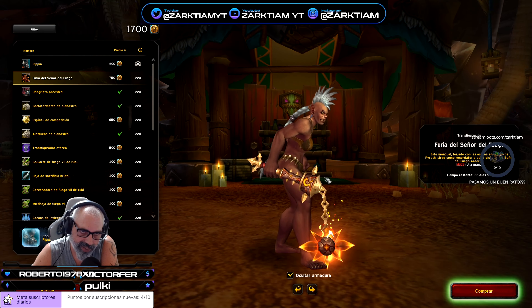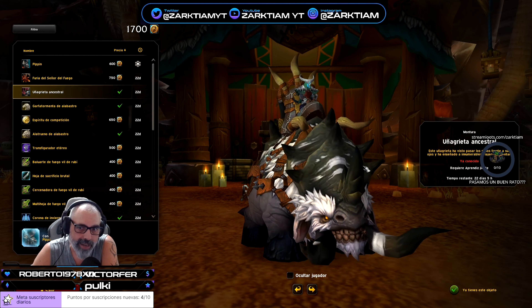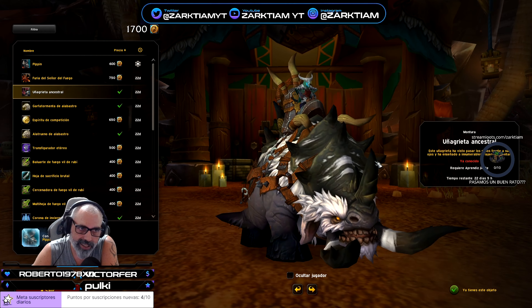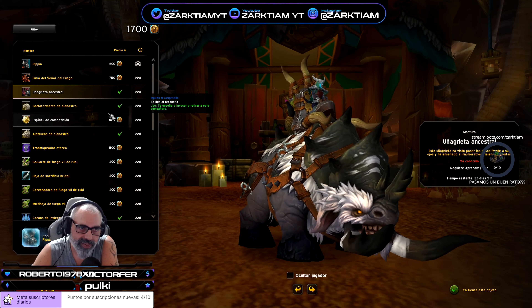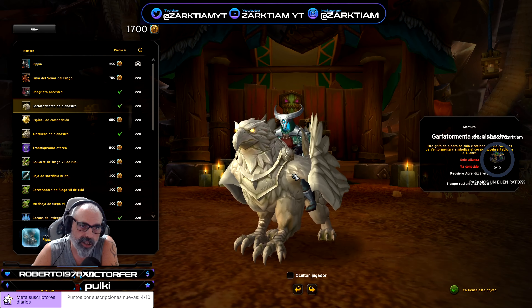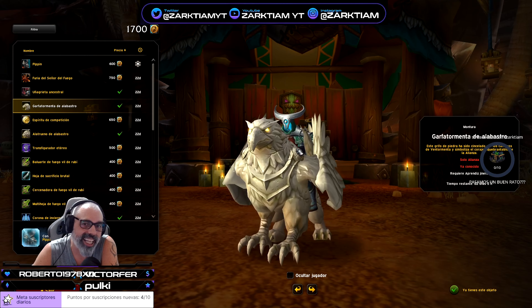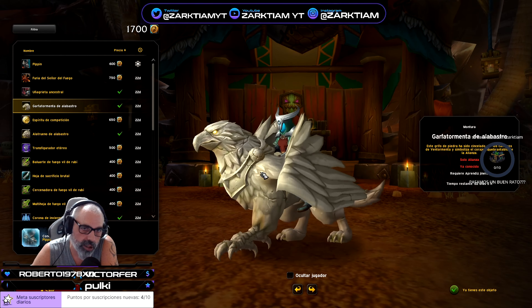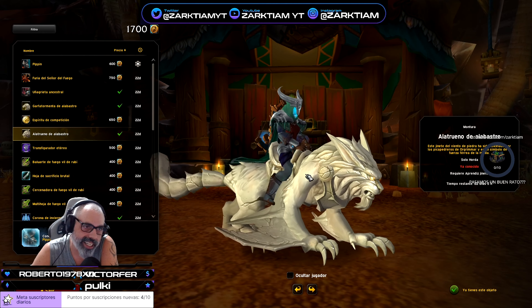Por 750 monedas tenemos una montura que es el Uña Grieta Ancestral. Vale, tenemos ojito ojito, tenemos la Garfa Tormenta de Alabastros, que esta es una mascota de la tienda del juego.